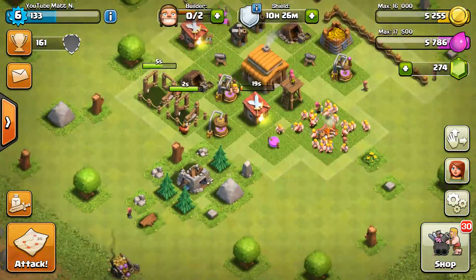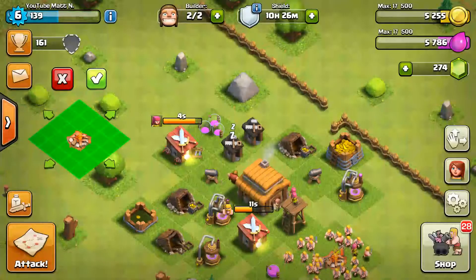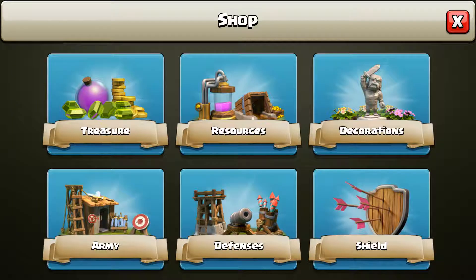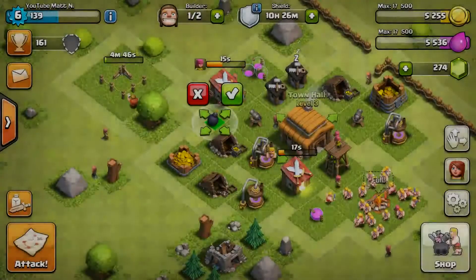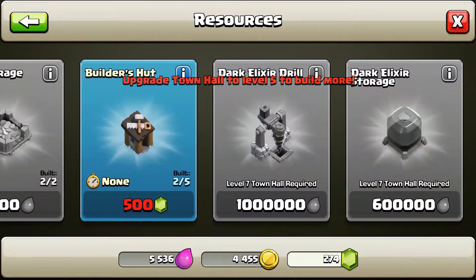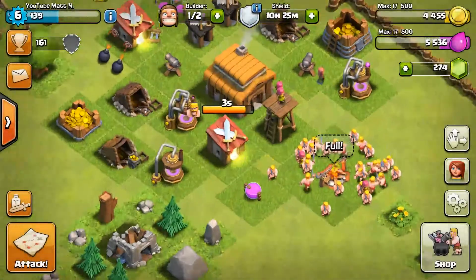All right, so I need 13 gems, that's all I need. I'll get an extra Army Camp, that will definitely help. I can't get the Laboratory, that's a bummer. The storage for Town Hall 3 has increased. We can get our Bombs right here, and we need to get a Mortar soon — don't have enough yet.